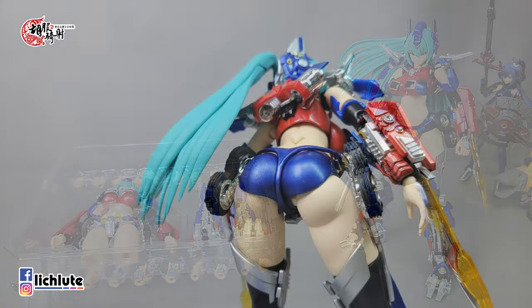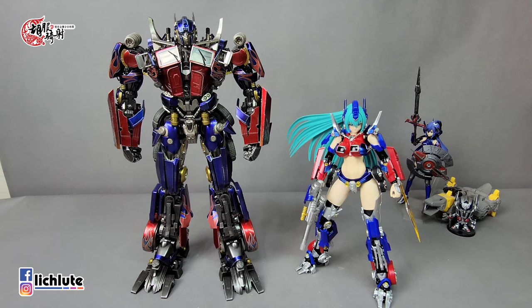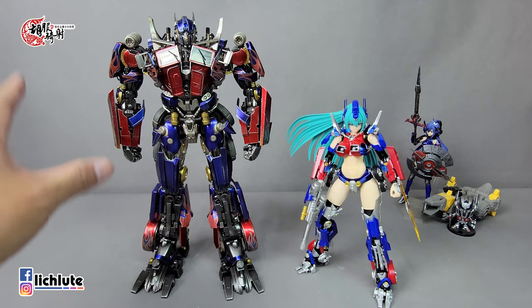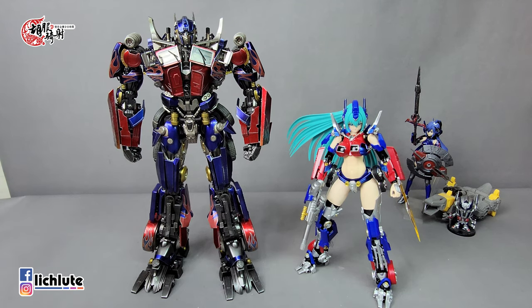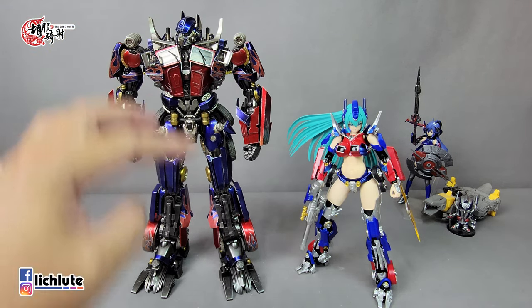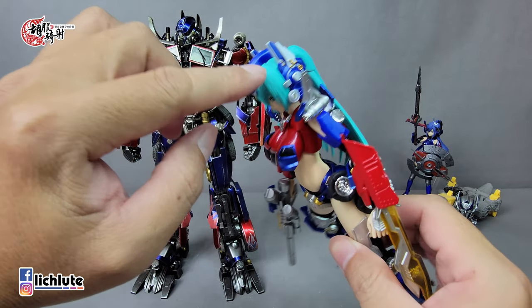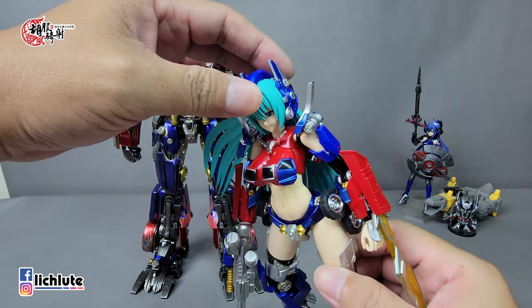整体闪闪动人，脚因为有金属补件很沉很重，这玩具最大的优点之一就是站立性非常好。既然是Optimus Prime的机娘化，我们来对比一下是否掌握了本尊的特征。这是三菱推出的版本，我本来1500集时就要拍，但手机和麦克风出了问题。头部有头冠的形状，在晴天这款上面也有；头的侧部造型也对应；替换头战斗形态是耳朵旁边被包起来的，另外一个替换部件可以露出耳朵。